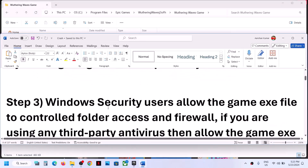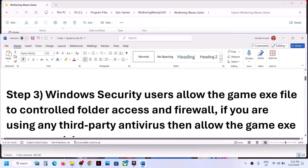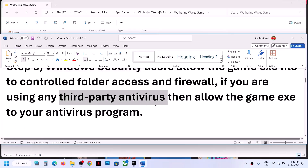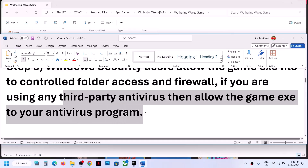The next step is Windows Security. If you're using Windows Security, allow the game exe file in Windows Security. If you're using any third-party antivirus, make sure that you allow the game exe file in your antivirus program.